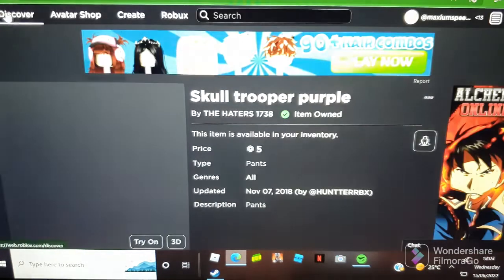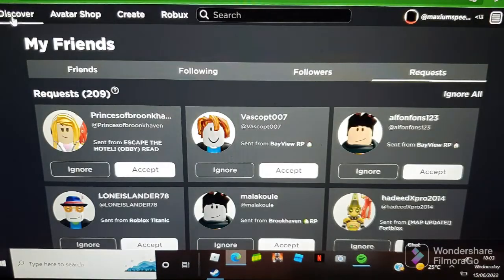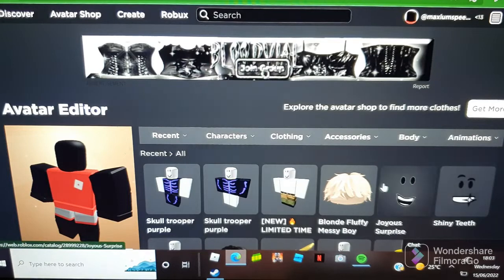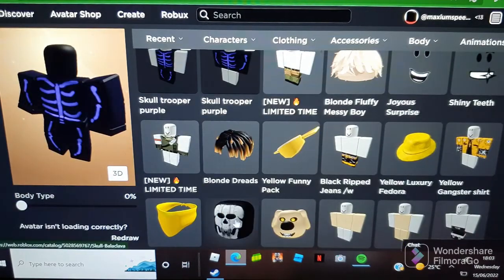Let's go to our avatar — not that one, okay here we go. So let's put on the Skull Trooper Purple items.